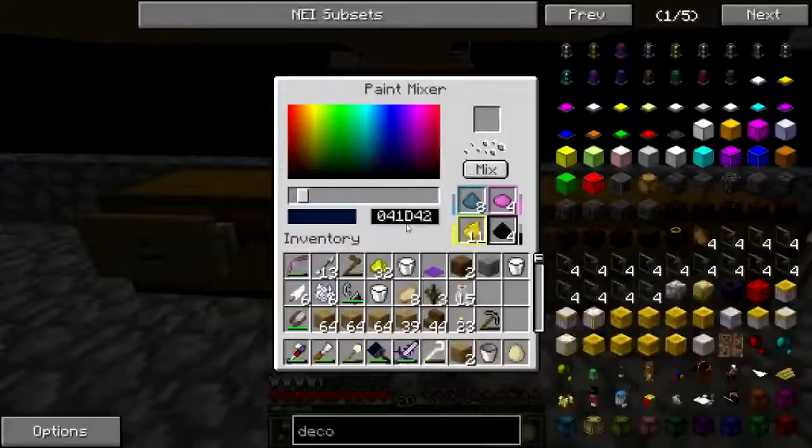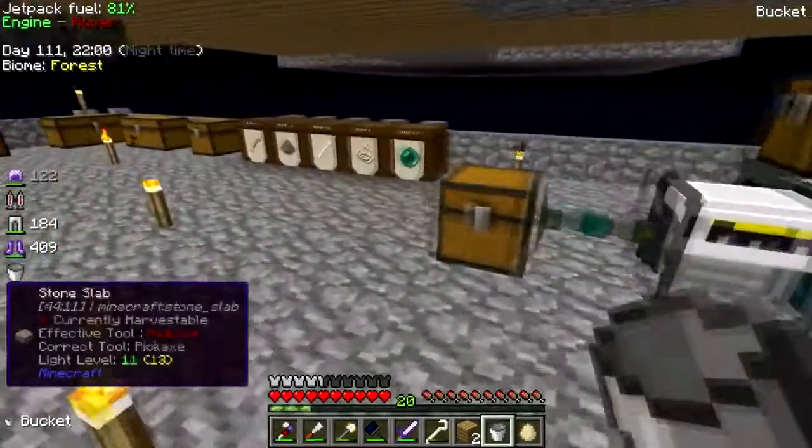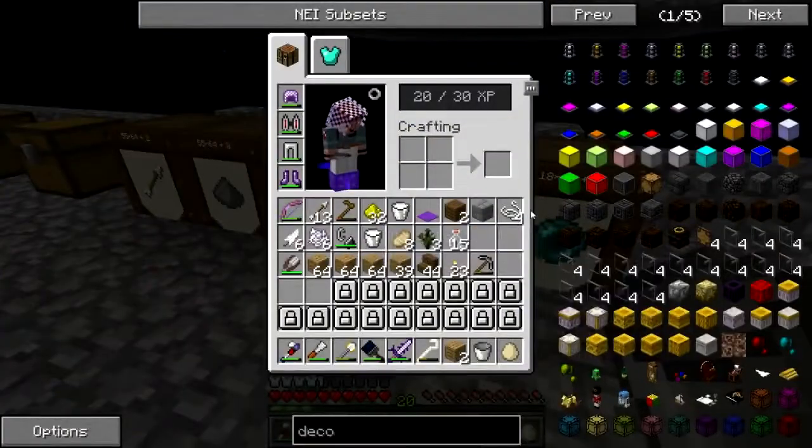Hit the paint mixer up, in you go, and let's do a nice dark purple. Let it do the thing. I got something in my eye that doesn't belong there. I probably need to make another paint brush - that's easy enough.